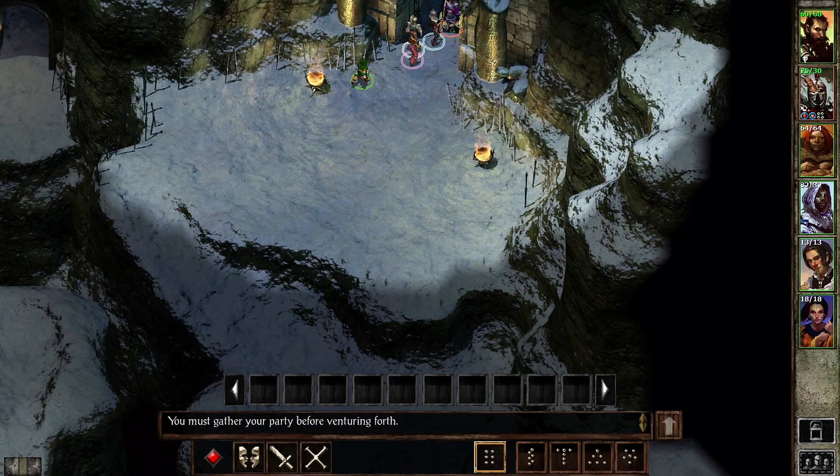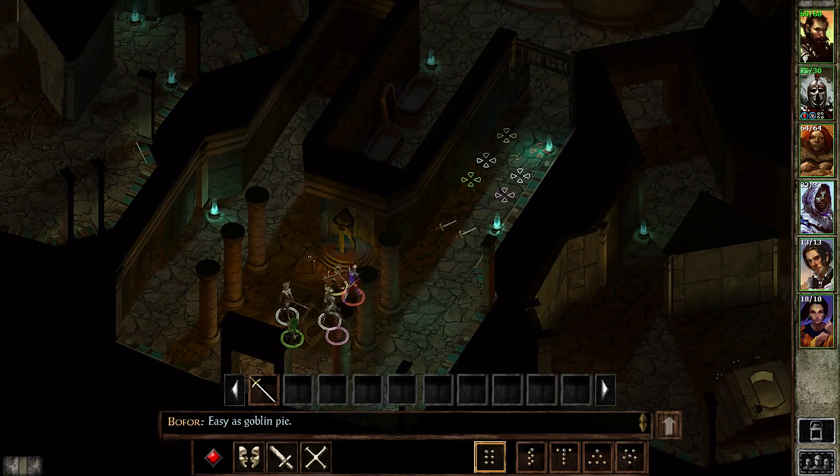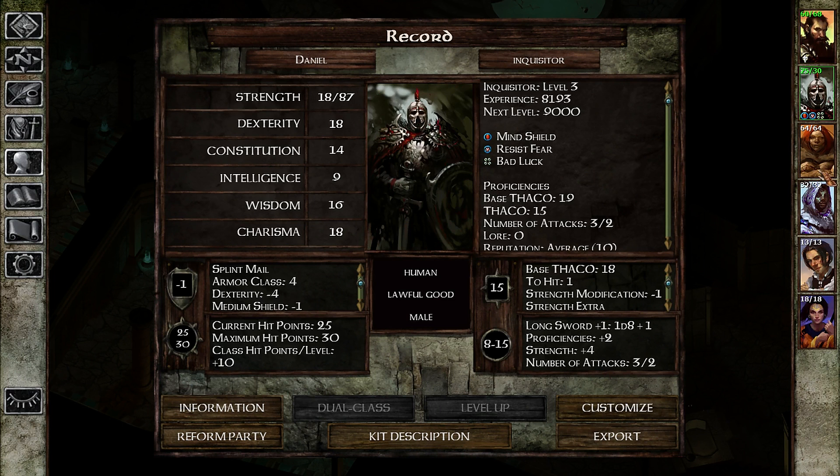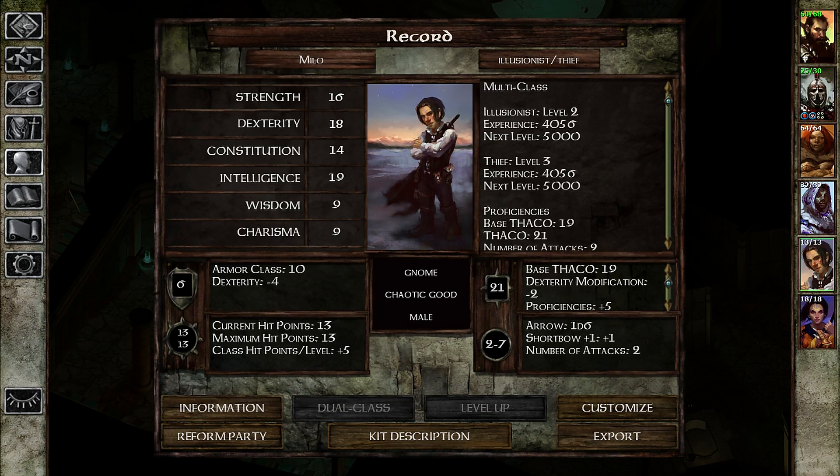I was wrong about not picking up the spell. There should be more enemies fairly close by. The Inquisitor probably gets a level up, and Milo could too.